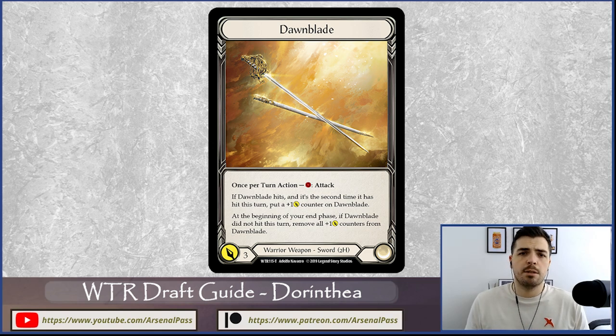Typically one card is never where you want to be with Dorinthia — you can't represent an attack reaction, a non-attack action, and an attack action all at once. Generally two cards is the minimum, but anywhere from two to five cards there's a lot of flexibility. You can pair Dawn Blade with attack actions, non-attack actions, and attack reactions — and when we talk about archetypes, I'll showcase how to utilize the full width of Welcome to Wraith cards.